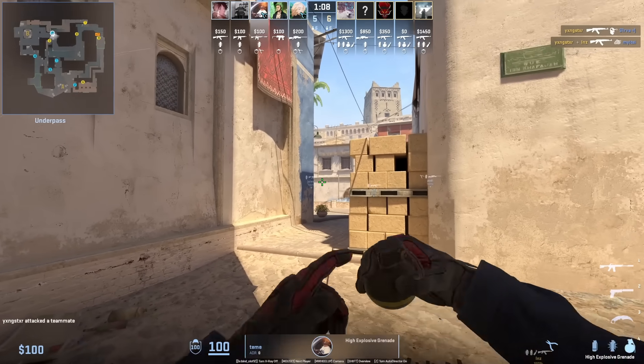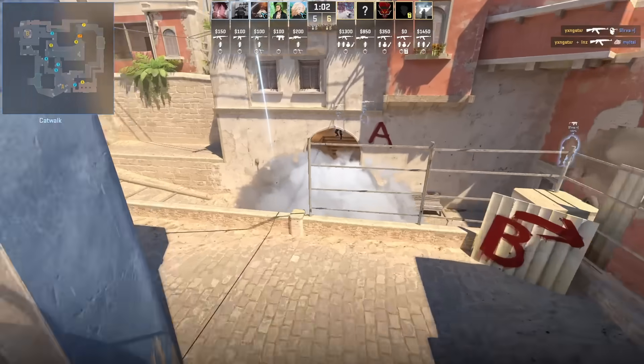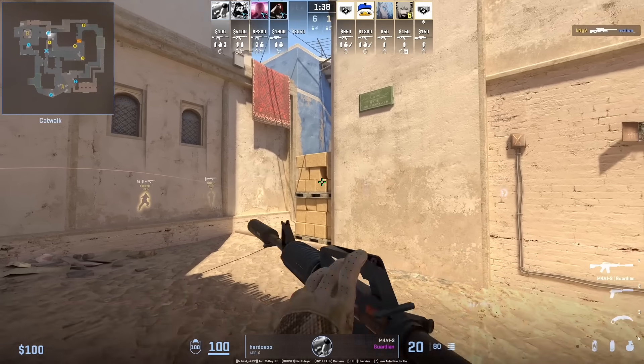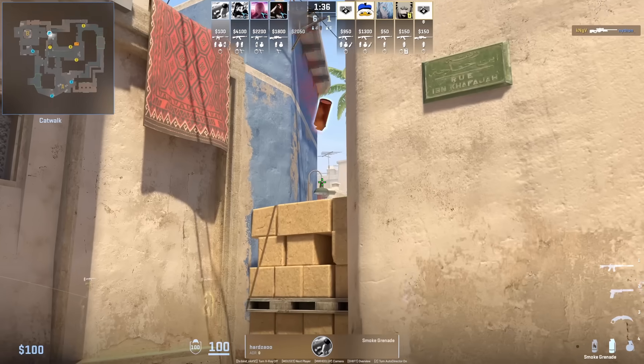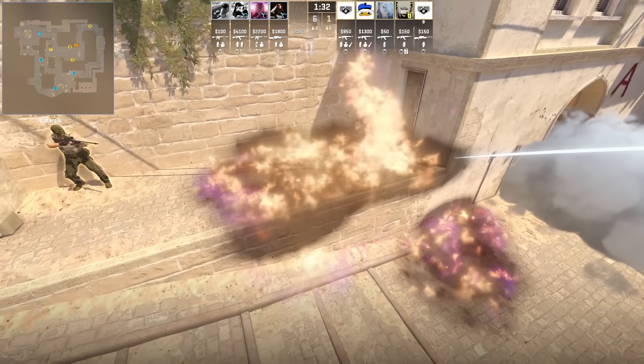Bottom con smoke from short: stand with this door handle and put your crosshair at the dark spot of the bricks, then jump throw. Super easy chair molotov from short — aim at that part of the light, run forward and left click throw. This also works with the HE nade.